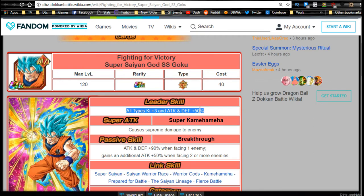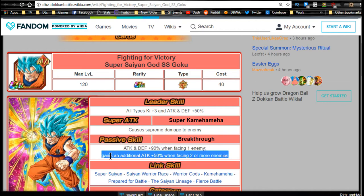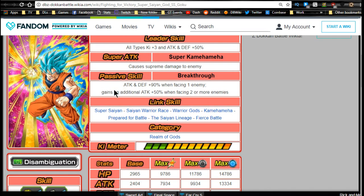Let's go into Fighting for Victory Super Saiyan God Super Saiyan Goku. Leader ability is all types Ki plus three, attack and defense plus 50. Super attack is Super Kamehameha, causes supreme damage. Passive skill Breakthrough — attack and defense plus 90 when facing one enemy, and an additional 50 when facing two or more enemies. Most events only have one enemy, so you'll mainly get that 90% buff, though in Super Battle Road he'll get a 140 boost.